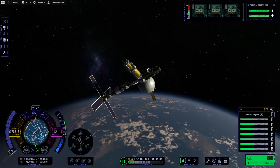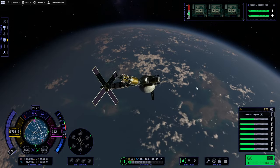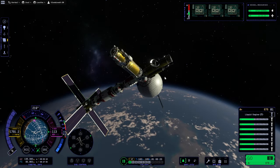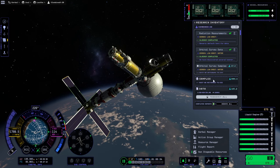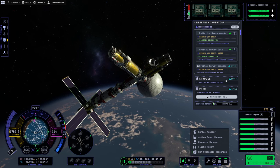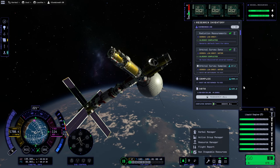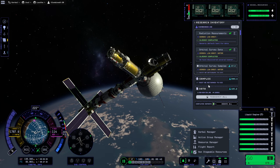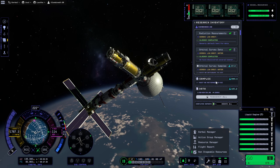Hello everyone and welcome back to Laif Station and Base Construction in Kerbal Space Program 2 Early Access. In this video we really need to get the science back from the station — we have a fair amount, 3000 data samples. Let's transmit this stuff. So yeah, 3000 in samples will be enough for us to unlock the next technology.